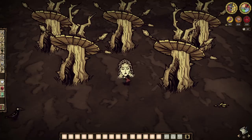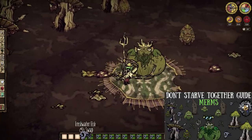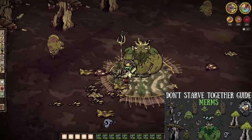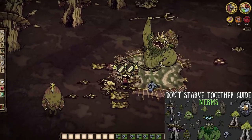And lastly, merm fortifications from Wurt herself. These structures house loyal merm guards that are essentially upgraded versions of normal merms loyal to the king of the merms. Speaking of which, trading fish to the king of merms has a chance to give back tentacle spots without the need for encountering much danger, which is pretty darn handy. Normal tentacles may not be renewable, but their loot is — and that's very, very nice.